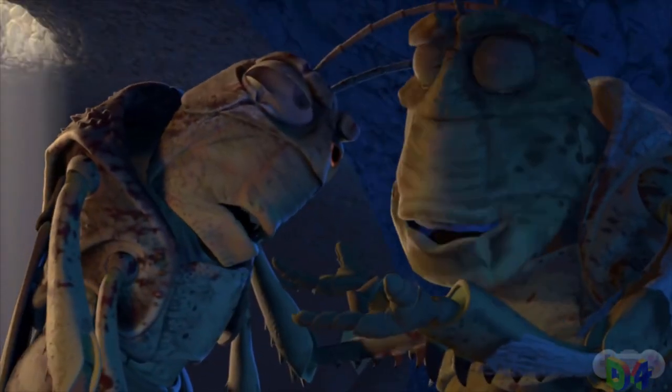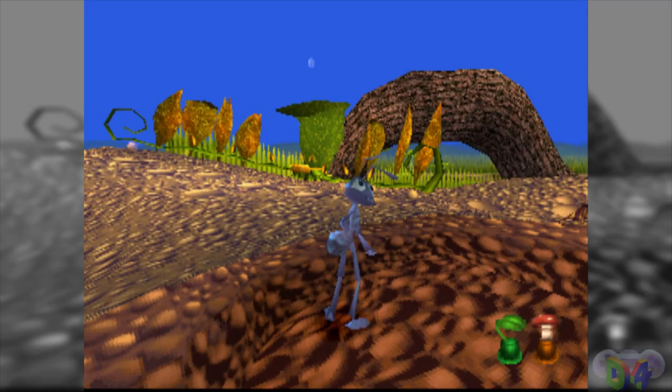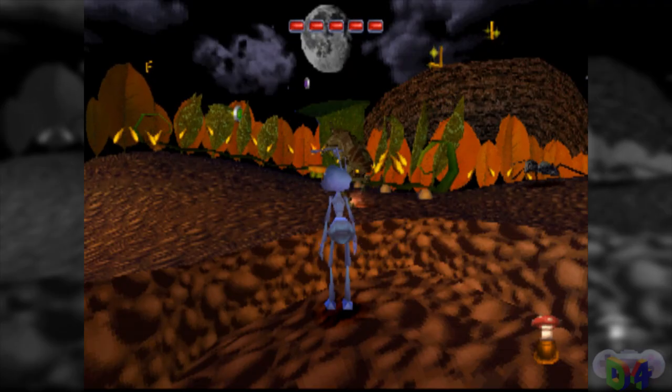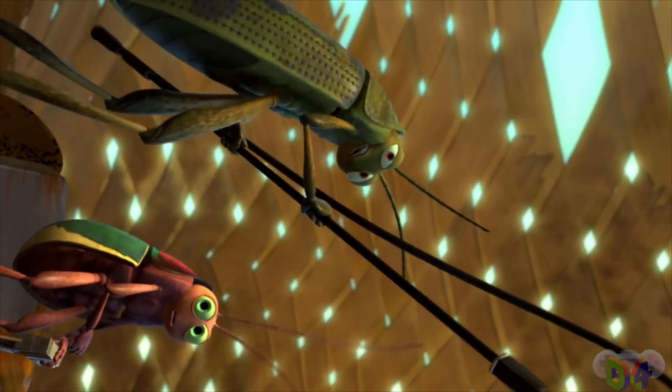The first boss could at least fly, and every other boss features far more complex arenas. The fight even takes place in a section of the first level, reusing part of its map. So looking at all these elements, Molt feels really out of place in the game's back half, or at least like he'd be a complete joke boss.